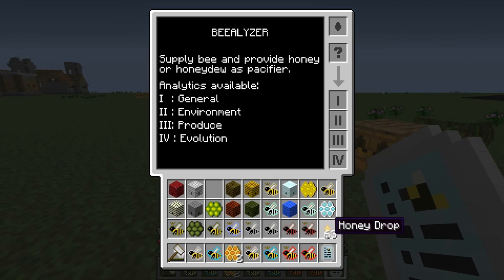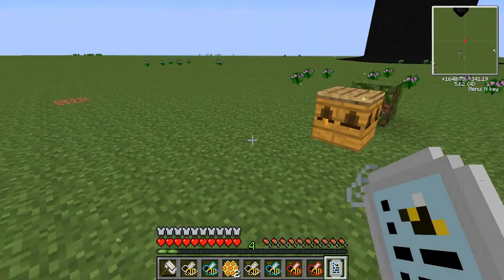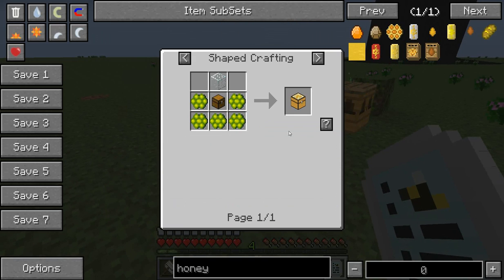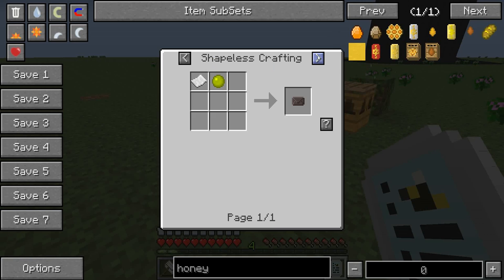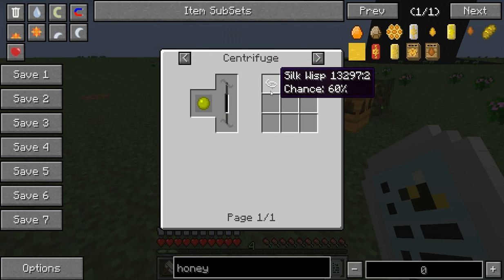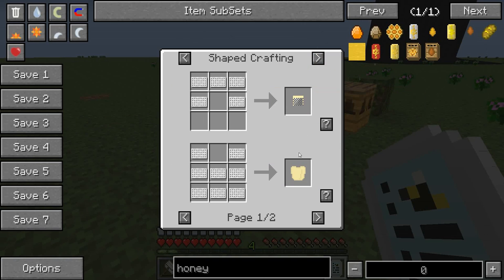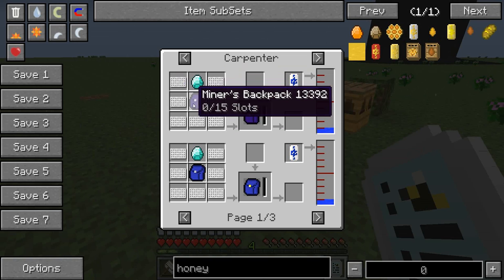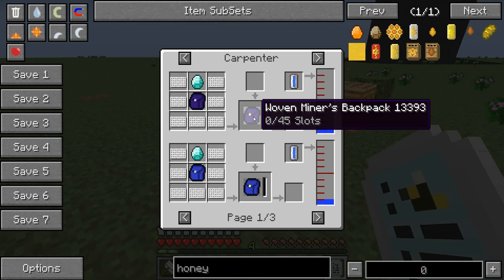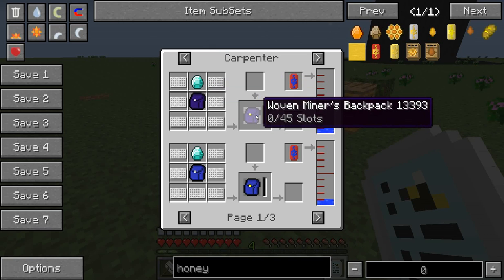You can use this Beelizer with the honey drop on pretty much every bee. I'm going to quickly show you why I recommend the tropical bees so much — it's because you get these silky combs. These silky combs can be centrifuged to get one of these in the honey drop. Centrifuge one of these again to get a piece of silk wisp. You put nine of these together in a carpenter and you can get woven silk. Keep going down the line and you can see apiarist armor, which really helps you against getting poison from these little guys. There's also a woven backpack, which increases the number of slots you can hold — or the stacks of items — by 30 slots. That is pretty impressive, carrying around an extra 45 slots in your inventory.